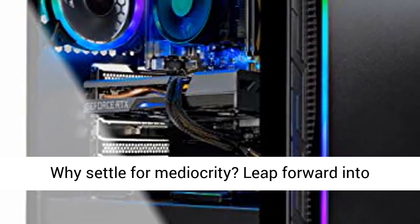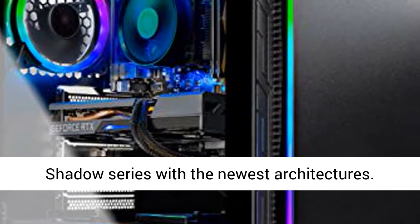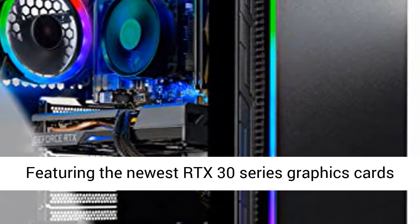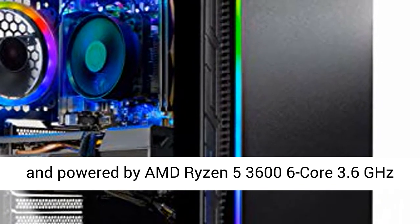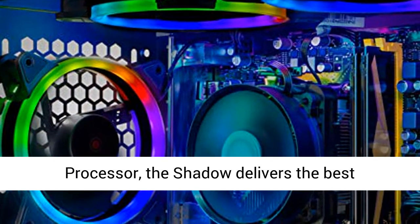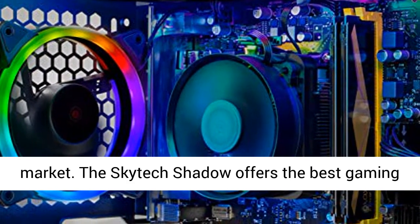Why settle for mediocrity? Leap forward into the Shadow series with the newest architectures, featuring the newest RTX 30 series graphics cards and powered by AMD Ryzen 5 3600 6-core 3.6GHz processor. The Shadow delivers the best price-to-performance value gaming rig in the market.